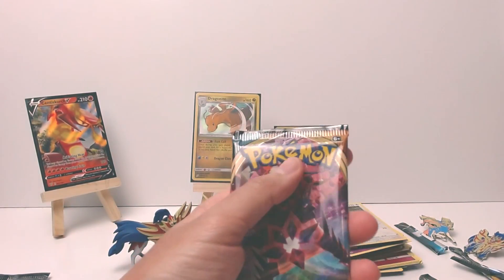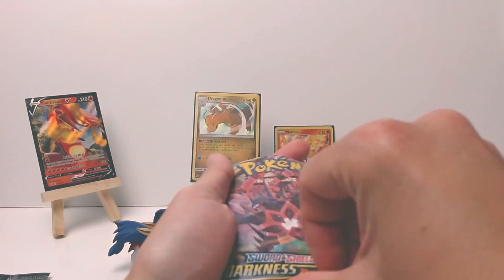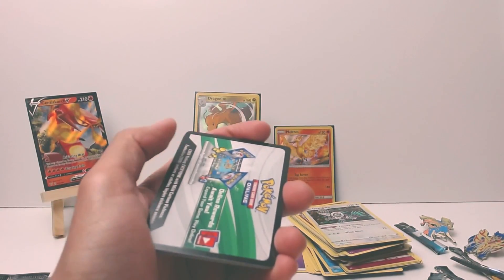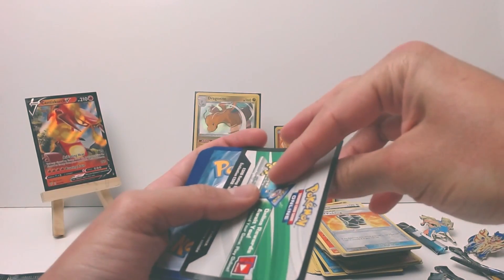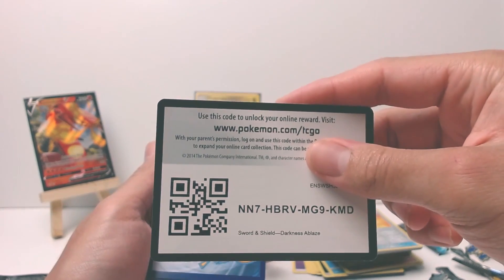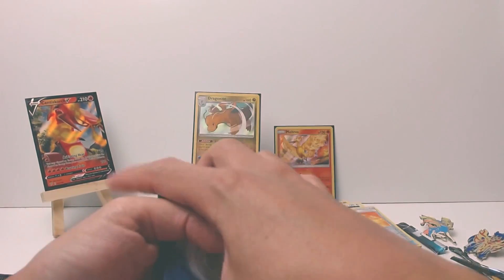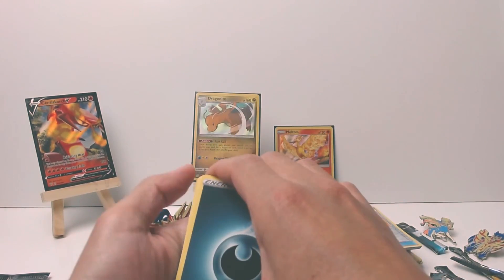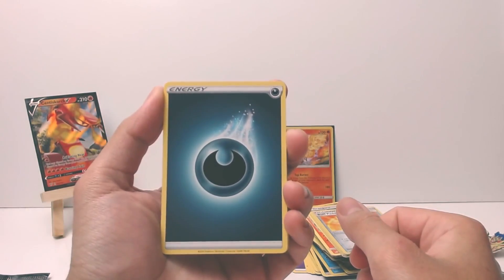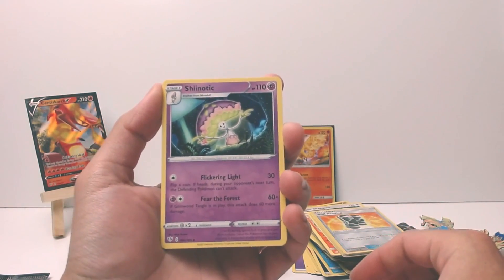We'll do a Darkness Ablaze - for some good luck and for some of you out there hunting for the yellow boy, here's your code, go ham. We have a Darkness Energy, a Vanillish, a Cinccino, Ursaring, Rolycoly, Scovet, a Spinarak, Larvesta.